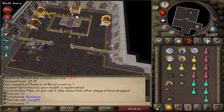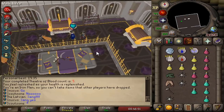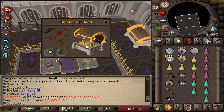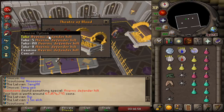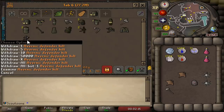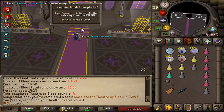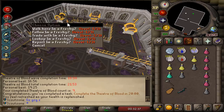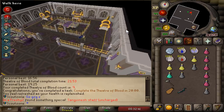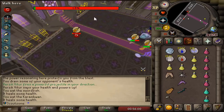I got a purple! Please give me the sang. The one item we can't use - the Avernic Defender Hilt. Just a few TOBs later, we got 18 brews, 18 restores, and a few prayer potions. Getting the supplies for these potions in my regions on leagues is very difficult, so these potions are gonna come in very handy. 250 points for completing a Theatre of Blood in 20 minutes. And one purple for Freshie - it's the staff! That could've been mine.